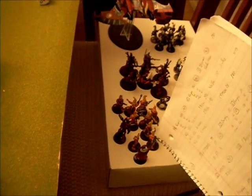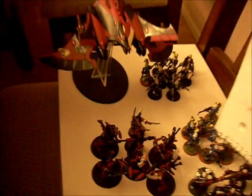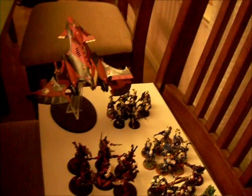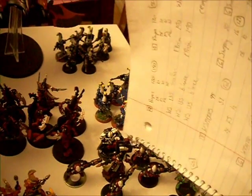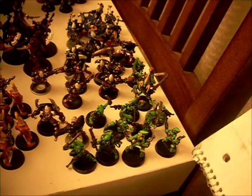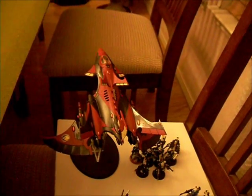In the army - not in reserve - there's a group of Fire Dragons with Fuegan, another Farseer in one of the Wave Serpents, a group of six Wraithguard with D-Scythes with a Farseer in another Wave Serpent, Warp Spiders and an Autarch in reserve Deep Striking, Karandras with an Apocalyptic Formation with two squads of Dire Avengers and Scorpions, two more Dire Avenger groups in reserve, and the Crimson Hunter with an Exarch in reserve.